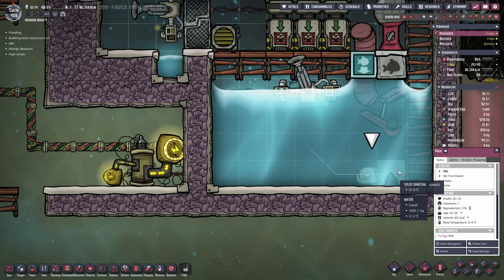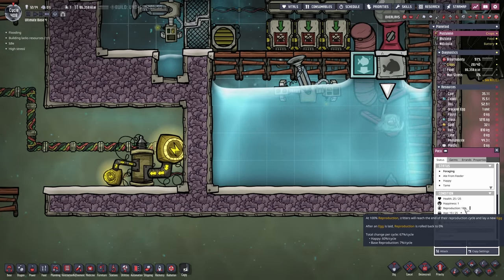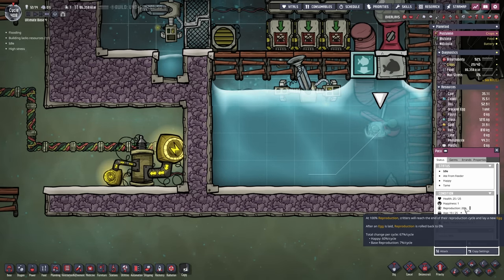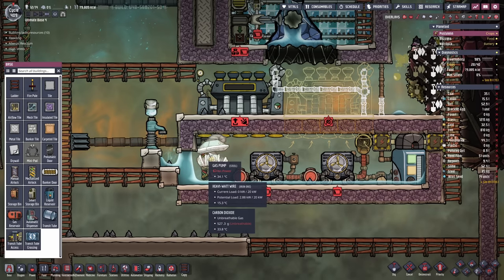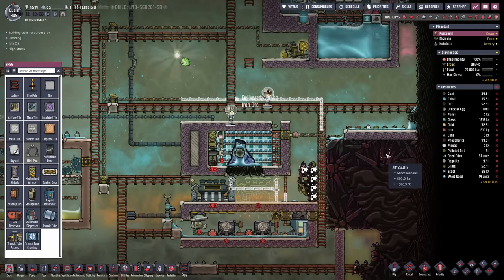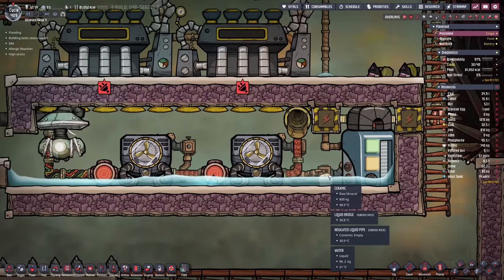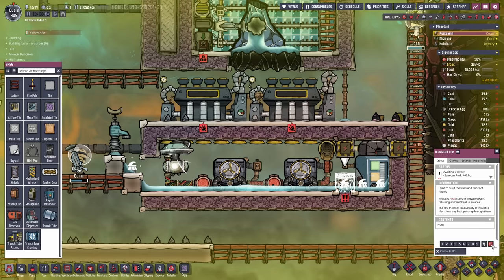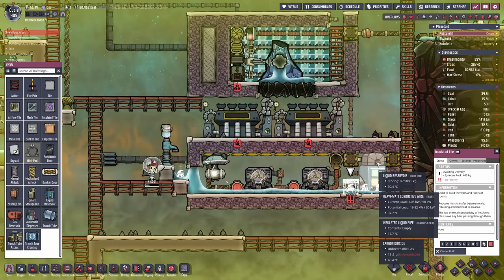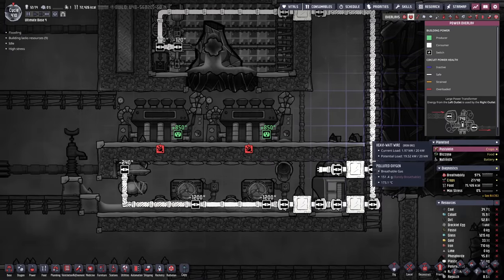I want to make a little liquid lock here in order to be able to pump out the room and also fill it up with water. I'll add a little temporary pump and then get the gases out of there. We managed to tame the Pacu here - reproduction rate is now 67% per cycle, so every one and a half cycles we'll be getting a new Pacu fry egg. There's my liquid lock so the gas pump should already be utilized. I have to finish the power cable - wonderful, the pump is going for it. This is gonna be empty in no time.